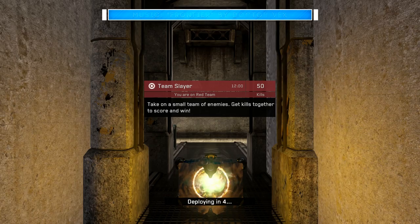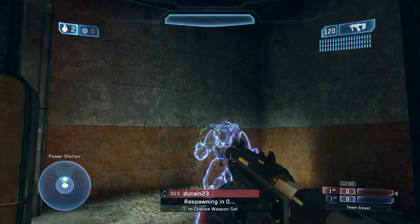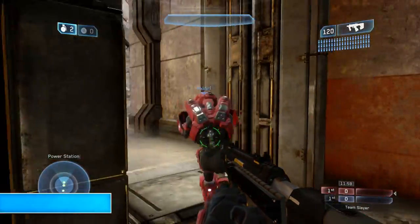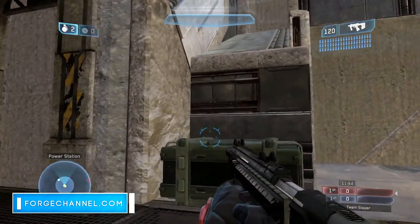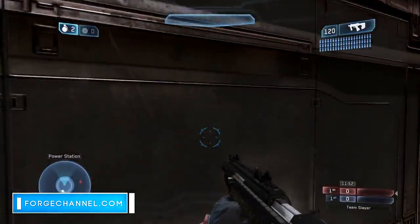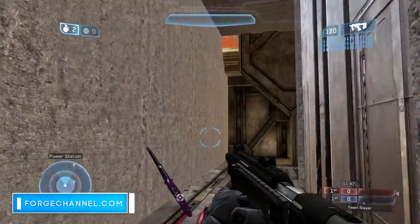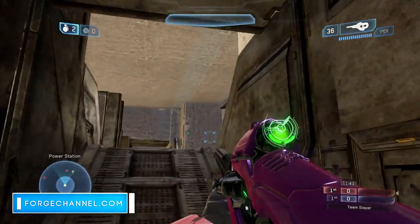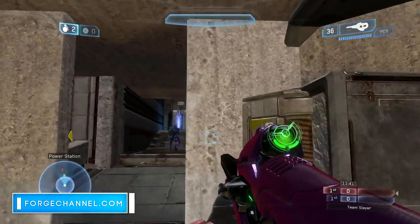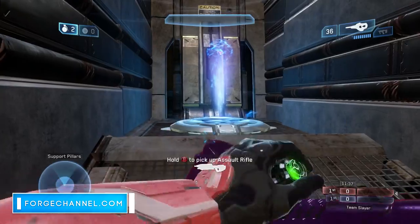But there is a twist. This first competition requires the forger to create a team slayer or free-for-all map on Stonetown — and the twist is: the more it doesn't resemble Stonetown, the better. A great example is the map playing in the background called Gearlink by Darth Quackers. It is perfectly fine to use recognizable sections like the giant spinning wheel, but the more you change Stonetown into your own map, the better.